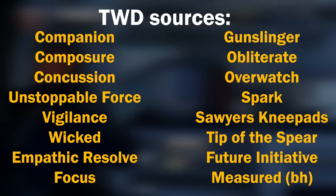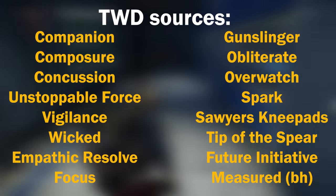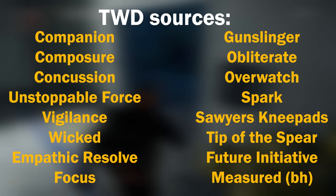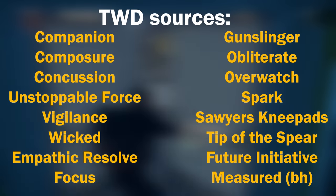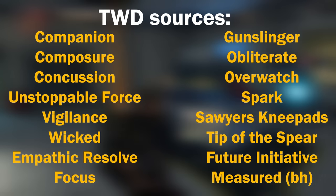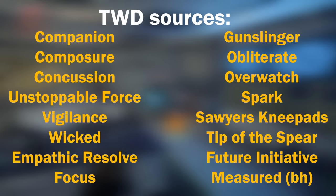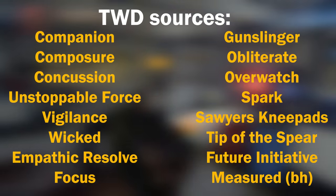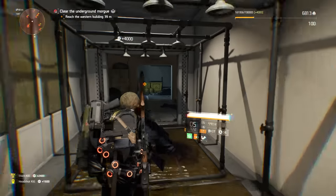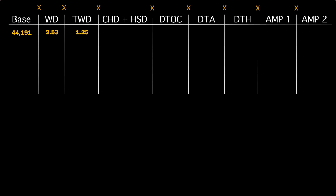Total weapon damage sources are: Companion, Composure, Concussion, Unstoppable Force, Vigilance, Wicked, Empathic Resolve, Focus, Gunslinger, Obliterate, Overwatch, Spark, Sawyer's Knee Pads, Tip of the Spear, Future Initiative, and the bottom half of Measured. Continuing our worked example, Vigilance is on our build, so we'll include that. Vigilance is a 25% bonus — converting to decimal, we get 1 plus 0.25, which is 1.25 total weapon damage multiplier.